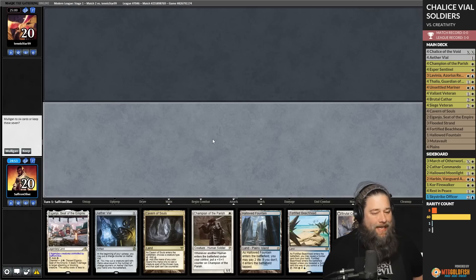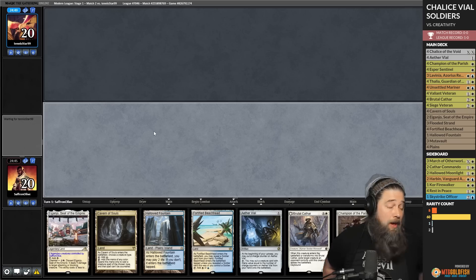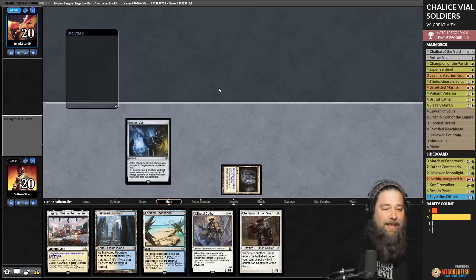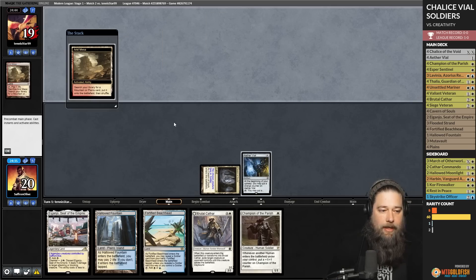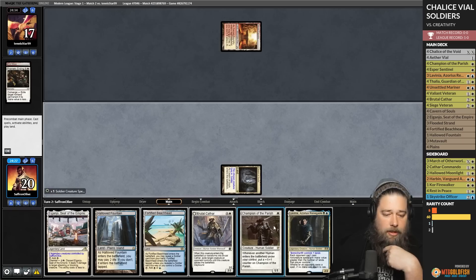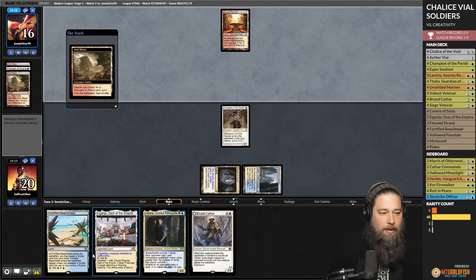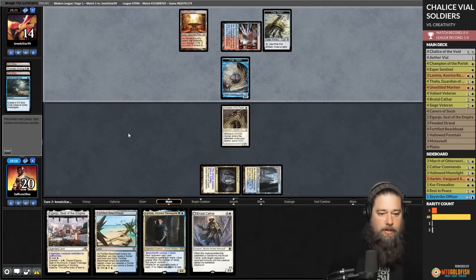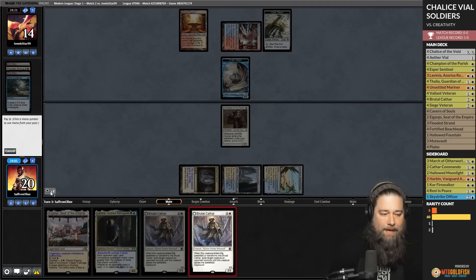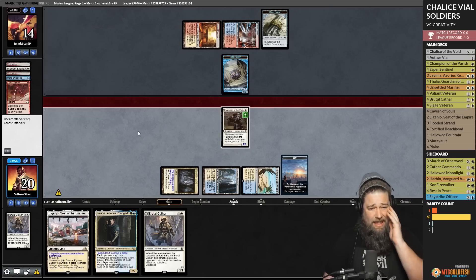Match 2, Game 1: we're soldier stomping and keeping a four-land hand with Ether Vial. We play Cavern of Souls on Soldier, run out Ether Vial. Opponent on Arid Mesa — could be something. Steam Vents untapped: our opponent is on Indomitable Creativity. Fortified Beachhead reveals Brutal Cathar — we Vial it in to snipe the Arid Mesa crab token. Opponent has a Lightning Bolt for Brutal Cathar, which means the crab lives and we can't attack. We try a second Brutal Cathar.